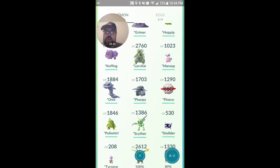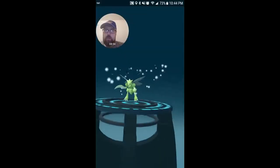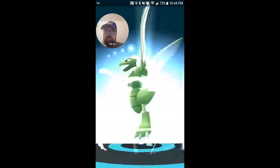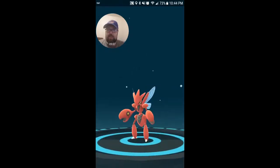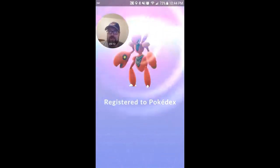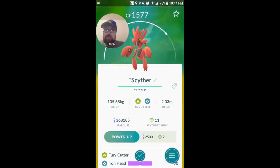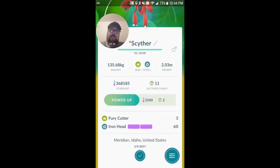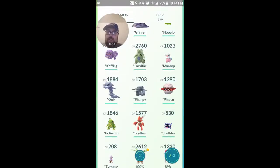Okay, another evolution item — get our Scizor. Boom. Oh yeah. There we go. I'd like a really good move set for this one. This one really does not show up as much as you would think. Well, we gotta keep trying on that one.